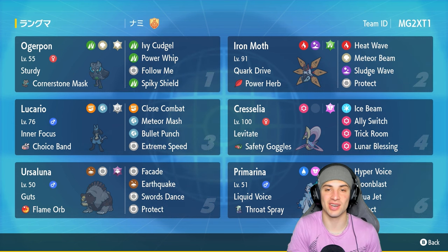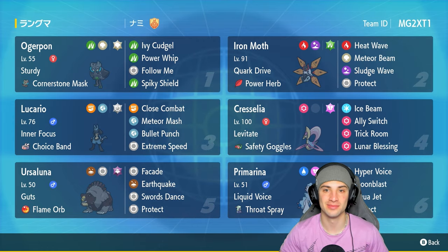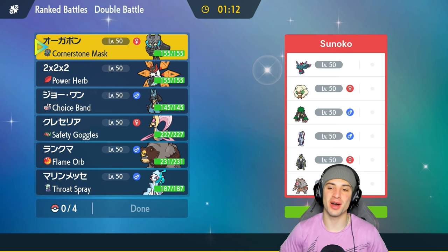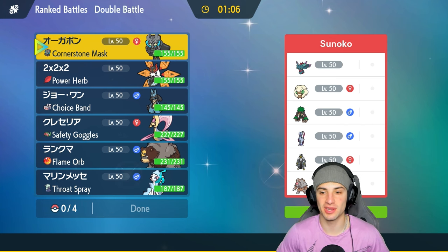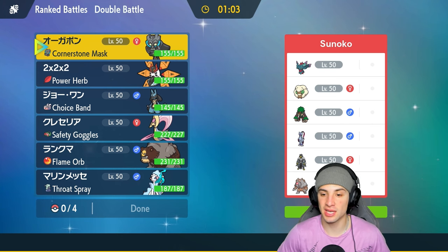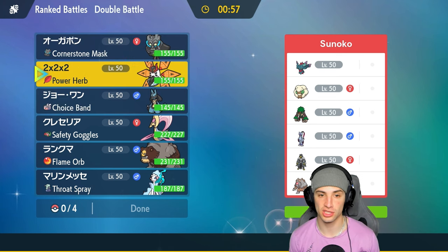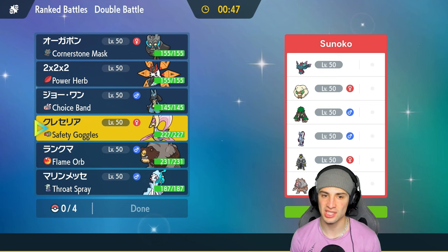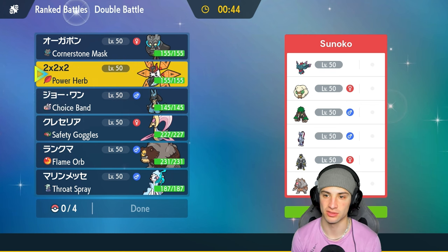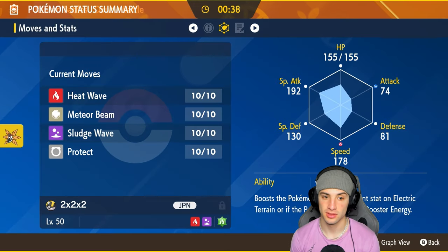The rental code is in the top right corner. If you enjoy today's video make sure to leave a like and subscribe. Let's hop into our first match with this Choice Band Lucario team. We're going up against a Grassy Seed Sneasler team pairing with Rillaboom, so we have to watch out for that combo. They also have Whimsicott, Fluttermane, Ursa Luna, and Urshu. I'm thinking we can bring in the Trick Room squad, or just go all four non-Trick Room Pokemon. They have a Tailwind user in Whimsicott, so we might want to bring Cresselia and Ursa Luna as back-end Pokemon.